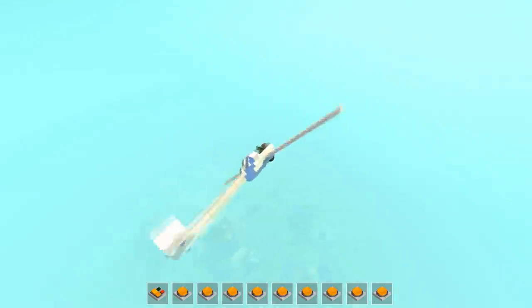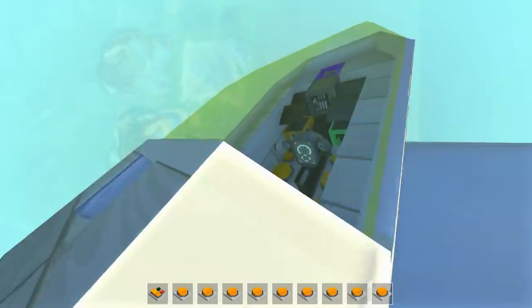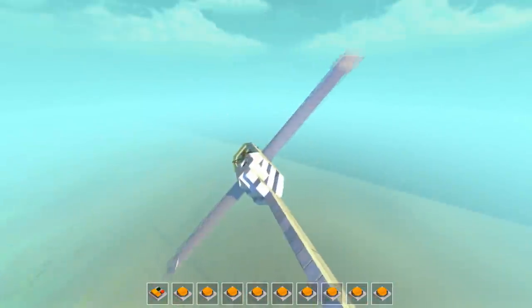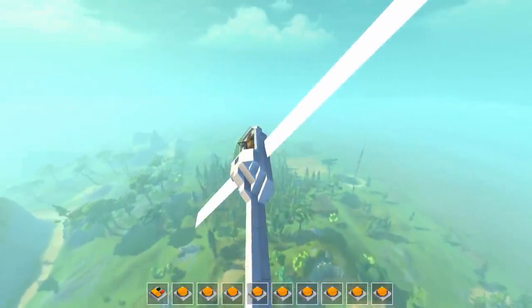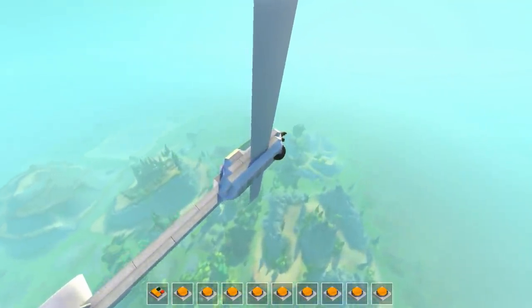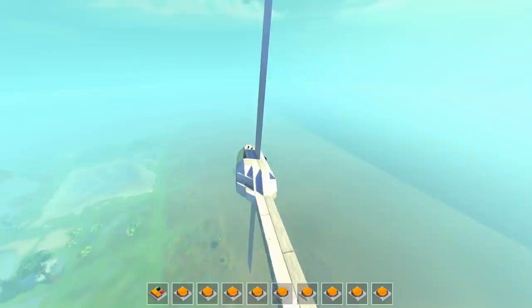Now we're actually completely gliding with no real thrust at all. We use this cool modded seat, though in first person the camera sometimes gets weird, and the character is kind of hanging out the front. We are gliding extremely fast and took out a lot of altitude. At high speeds the glider pitches up a little bit, but it's a really stable flyer — we could just glide around the map forever.